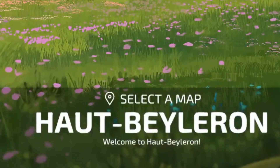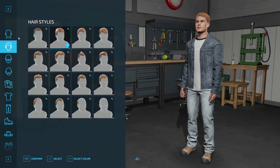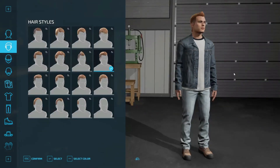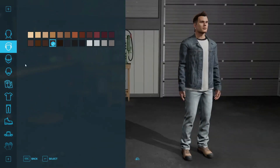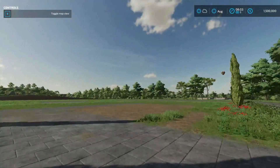We're going to select the map here and get right into it. So we're going to choose a name — we have Luke. We've got our head, different styles of hairstyles. I like this mullet style haircut. We'll take gloves and confirm.